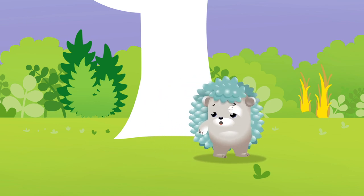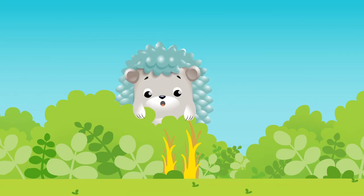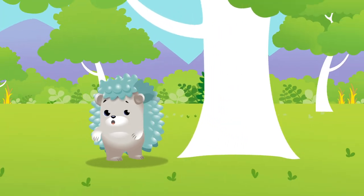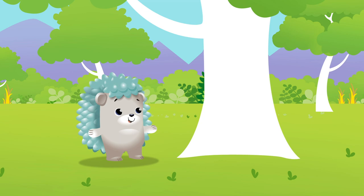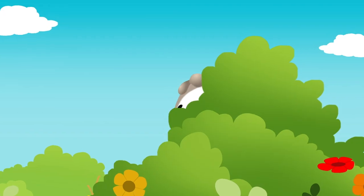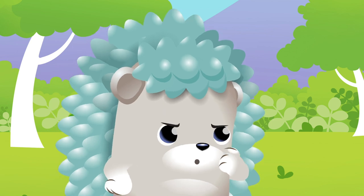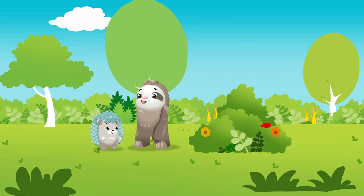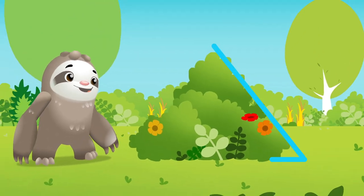Hedgehog's playing hide-and-seek. Who's she gonna find? There are many different kinds of shapes to hide behind. Who's behind the bush? And what shape can it be? It's Sloth behind the bush! The triangle bush.